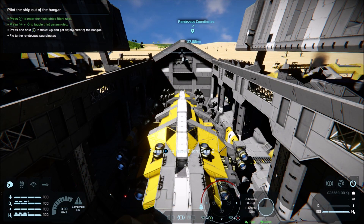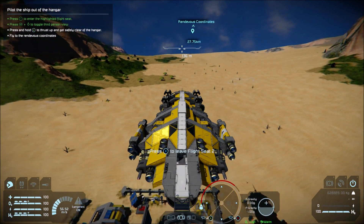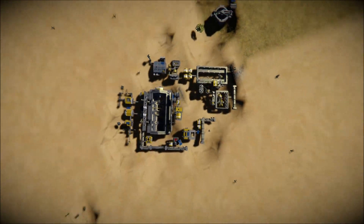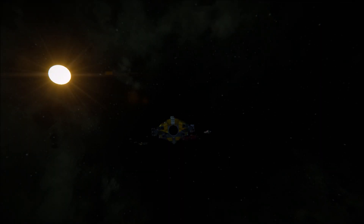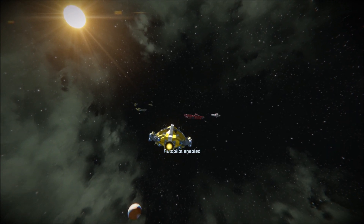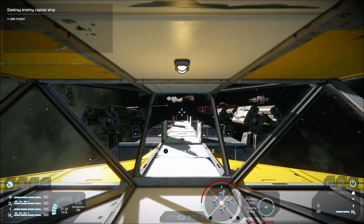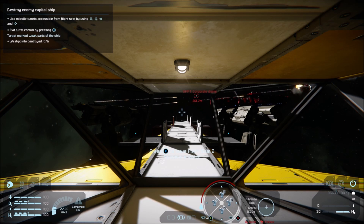Right bumper to line up for third-person view - here to get safely clear. Okay, just keep holding it - there we go, cutscene. I can't do anything with autopilot on. Oh please say we have to have a space fight! Please say this has guns. Use missile turrets - flight seat by using up, down, left, right.